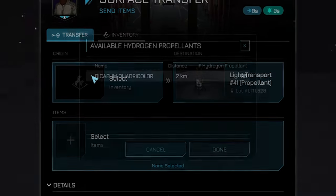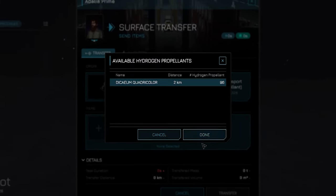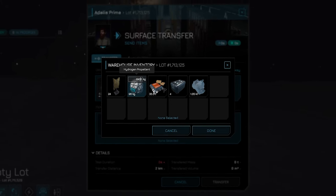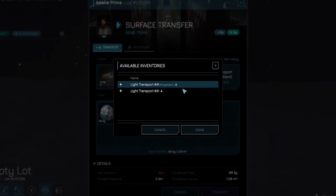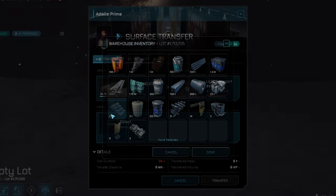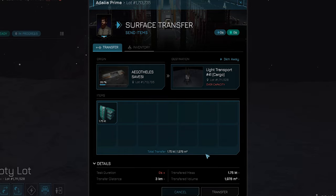Select the warehouse your propellant is stored in, then select transfer items. Mouse over the propellant until you see the three dots, click it, type in the amount of propellant that you want in kg, and hit okay. Complete the transaction and you're done. It's the same process for cargo — simply select the cargo bay instead of the propellant bay when loading.